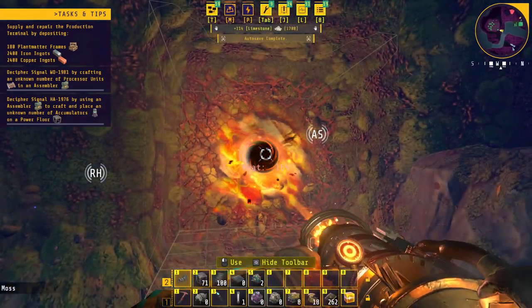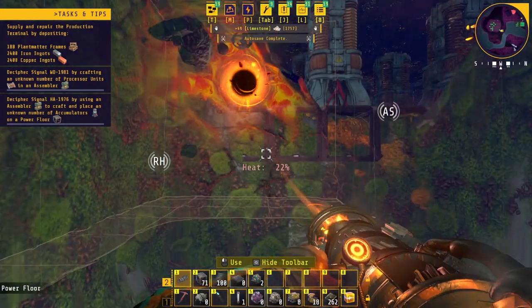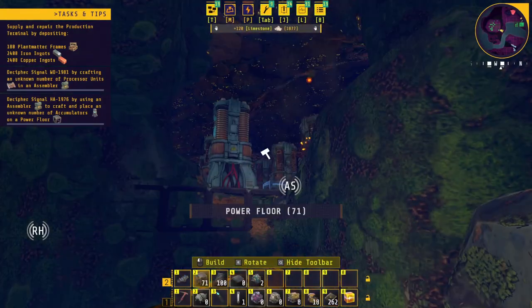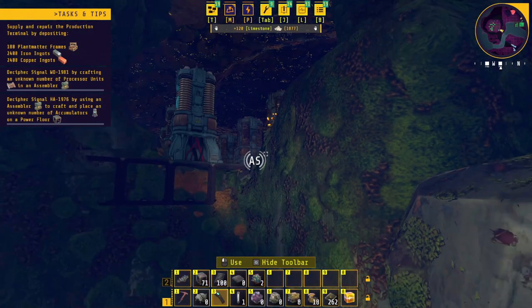I shouldn't have to go too deep — you can actually see on the mini map that I'm digging through. Oh, there it is! I'm going to assume those are the accumulators I'm looking for.